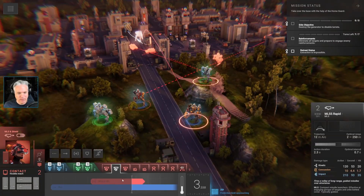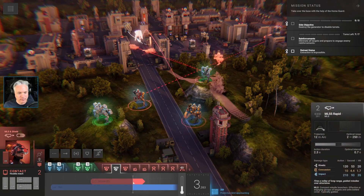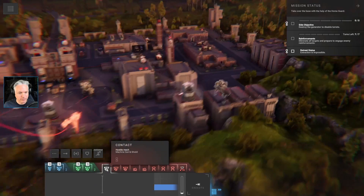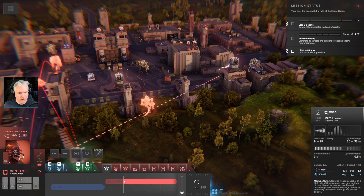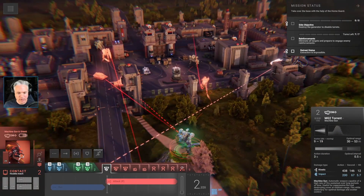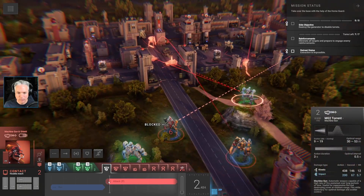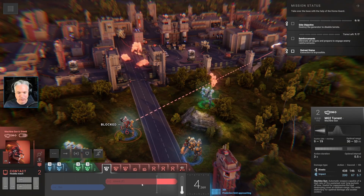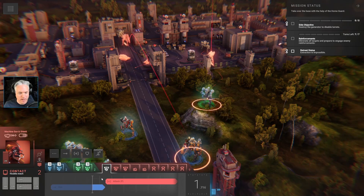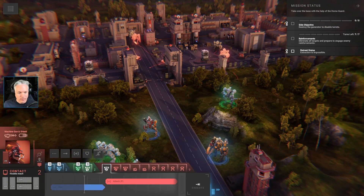So we need to get Bookworm into a position to protect from that rocket. Finally this other mech is moving in — he's got a machine gun, so that's got a long attack, currently blocked. I'll need to make sure that Malakai is not in range there.